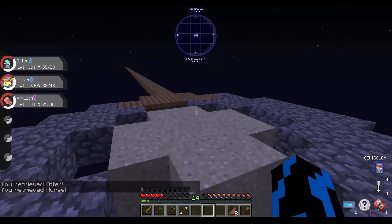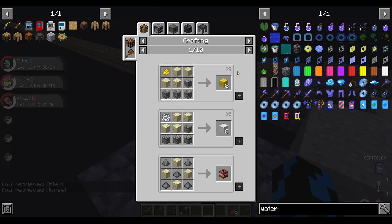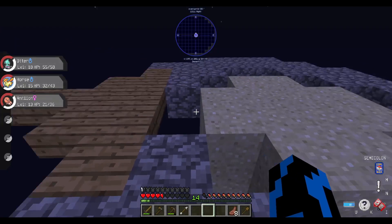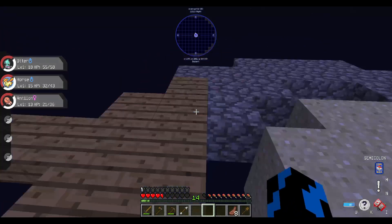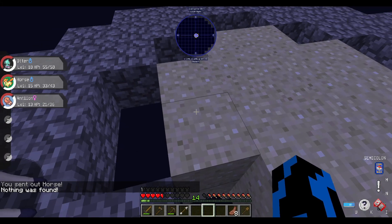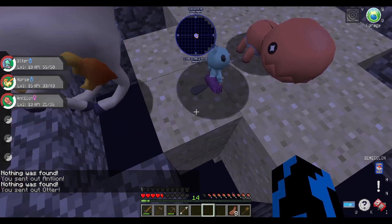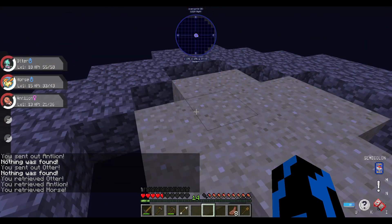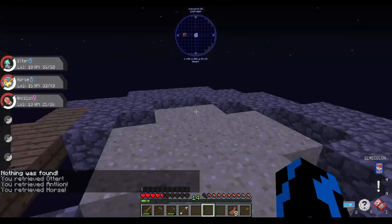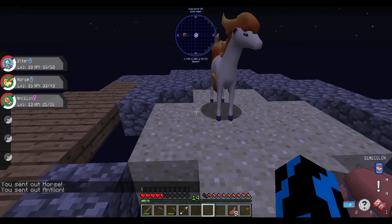I just need to hang out around here until stuff starts to spawn. But so far we've got five sand, and I'm not sure if it can be duplicated or not — turn it into soul sand maybe. Other than gathering sand, which really needs to be done, I might just do this more off-camera and do the exciting stuff like expanding things on camera. I'll wait until morning to head back to base. Until then, Antlion, Otter, and Horse can all hang out here on the island.